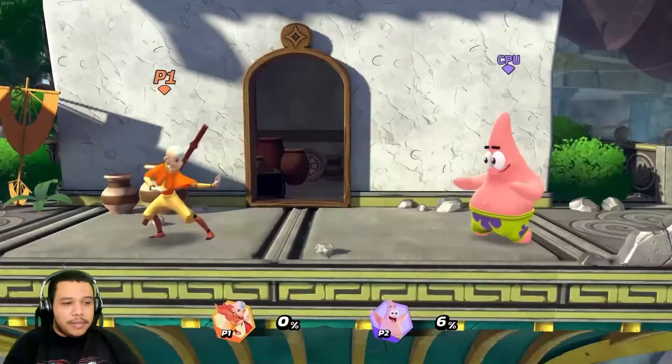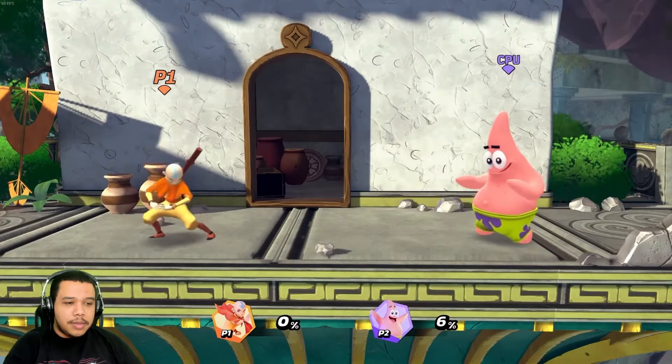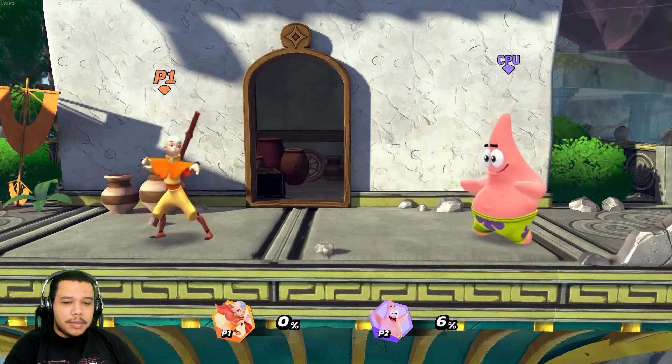Hello everyone, my name is Marco Vigelovos from the Nickelodeon All-Star Brawl development team, and today I'll showcase the moveset of the goofy kid with the fate of the world on his shoulders: Aang.